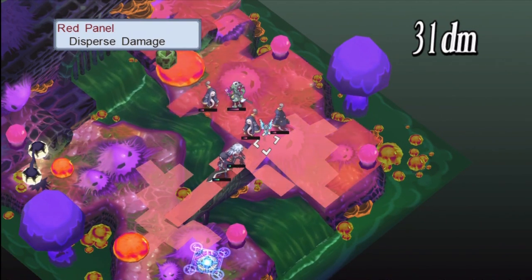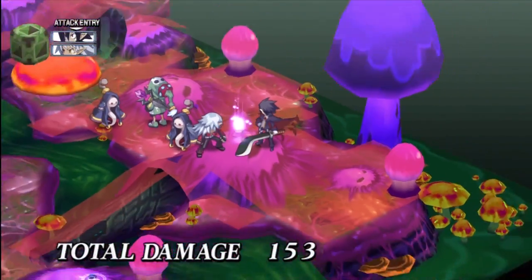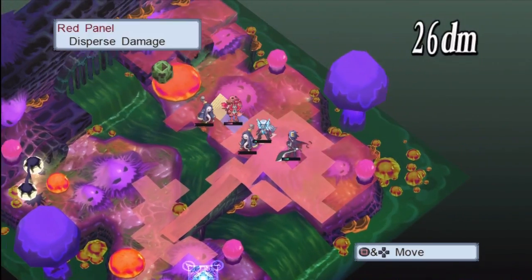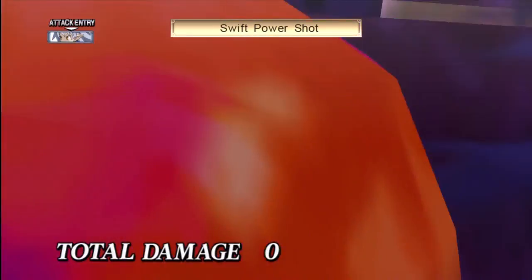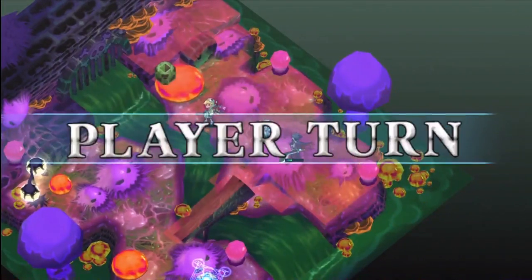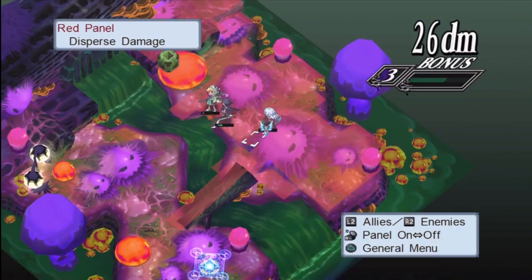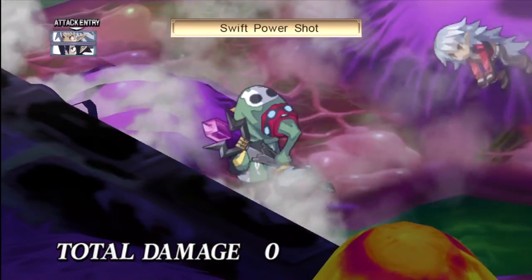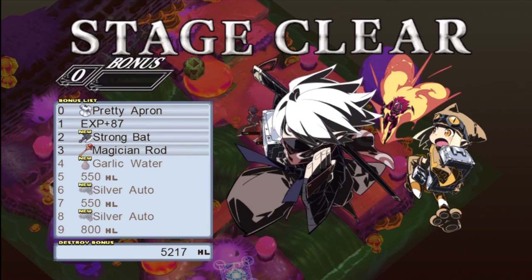Base aptitudes: HP 80 — piss poor — SP 110, Attack 110, Defense 140, Intelligence 70, Hit 110, Speed 90. And then the Black Pudding — check this out: HP 90, still 90, that's horrible. SP 135, Attack 135, Defense 165. I think that's the highest defense aptitude in the game — the only other classes I can think of that might match are Heavy Knights at 155 and Skeletal Dragons at 155, so yeah, absolutely the highest.